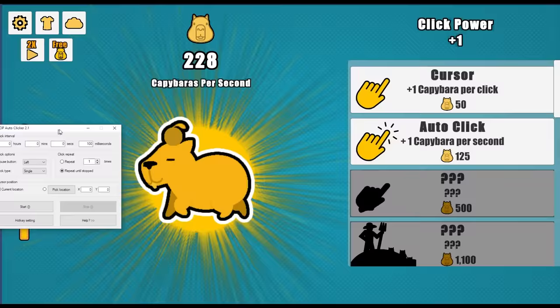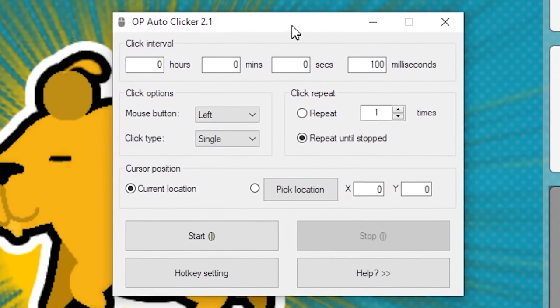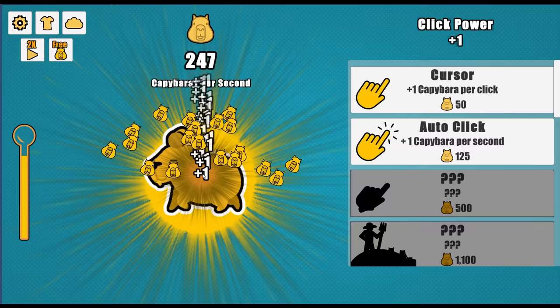Anyway, because this is a clicker, you know what we need. That's right, my handy dandy auto clicker. So let's set this to one millisecond and begin.